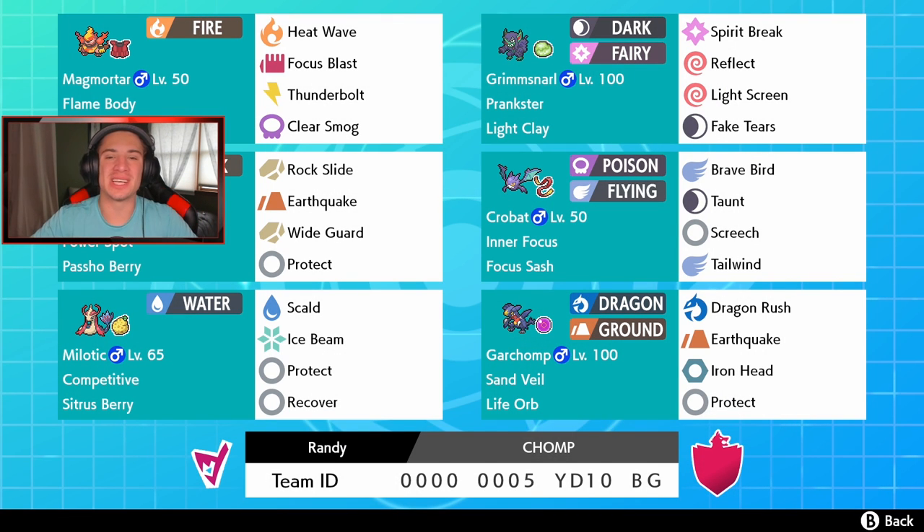What's going on YouTube, Jeans here bringing you guys some more content for Pokemon Sword and Shield. In today's video we got a banger — a Life Orb Garchomp team with Tailwind Crobat and Flame Body Magmortar.